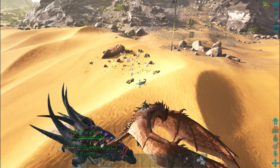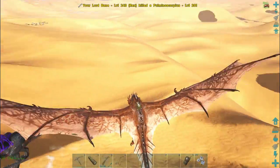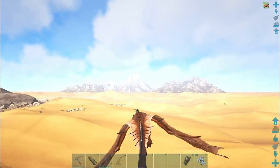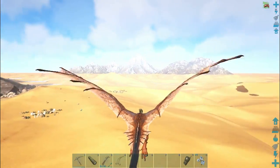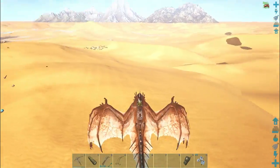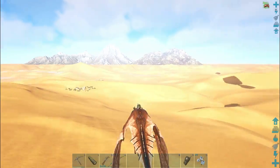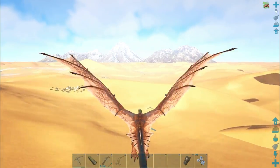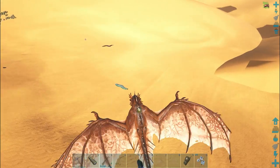Killing other creatures will also help my rexes gather meat, which will be useful later when I want to heal them. If you decide to do this by yourself on a giga or wyvern, be very careful — deathworms in this area spawn in and out like crazy, so you may find yourself easily outnumbered. Alpha deathworms are quite rare, but you can find yourself having aggroed an alpha along with two other deathworms, which is what happened to me during testing. I nearly lost my giga and wyvern.